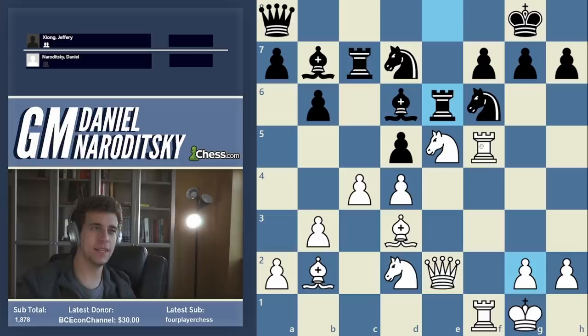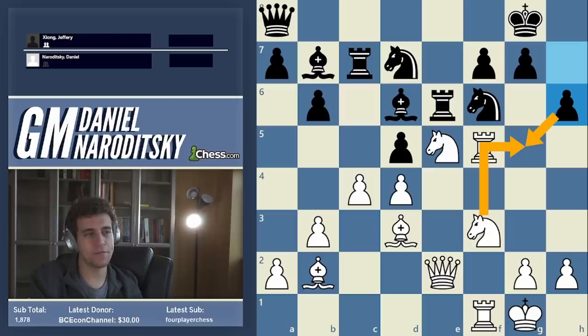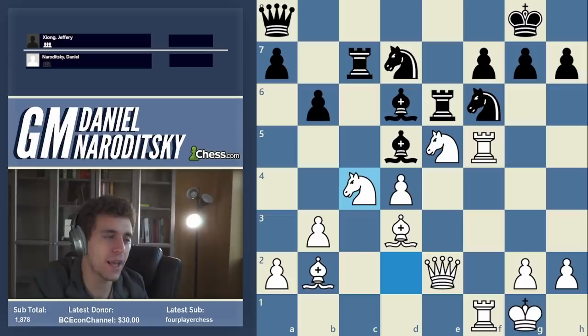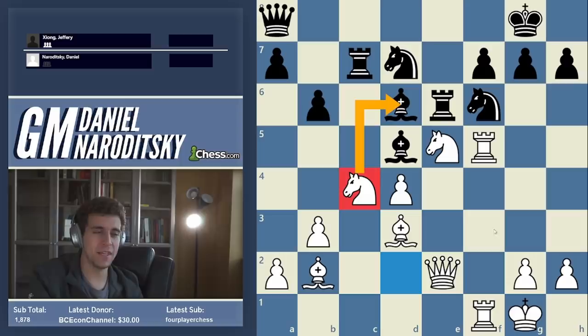I thought for maybe 15-20 minutes and could not find anything super convincing. I decided to essentially change the nature of the position — a decision the computer really likes, and I was proud of this after the game because it looks bad but actually breathes new life into the position. I took on d5: now I do have an isolated queen's pawn and I give him full control of this diagonal, but I had thought one step ahead and played knight dc4. This is the whole point — the knight now participates, hitting the bishop.